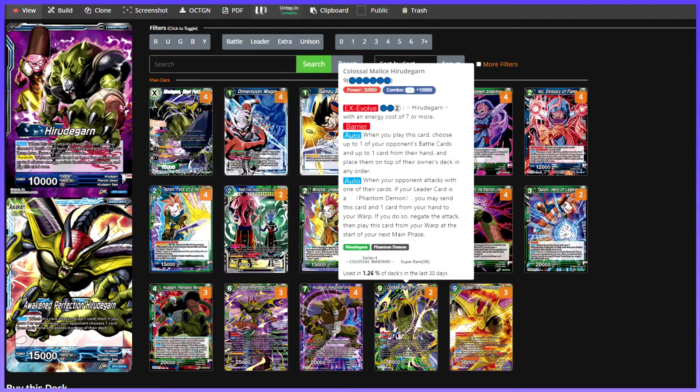Los de coste 9 que tenemos son el Colossal, que cuando el oponente ataca, si nuestro líder es un Phantom Demon —en este caso Hildegarn—, nos descartamos una carta, mandamos esta carta al War, negamos el ataque y al principio de nuestro turno lo bajamos. Cuando lo jugamos, seleccionamos una carta de la mano de nuestro oponente y de sus Battle Cards y se las ponemos en el top del deck. Cada turno que neguemos un ataque con este Hildegarn, le vamos a devolver un bicho y una carta al top del deck, así que al final va a acabar reseteándose la mano.